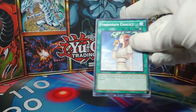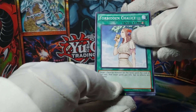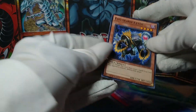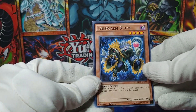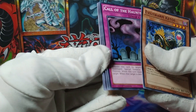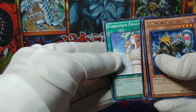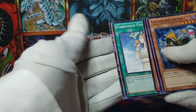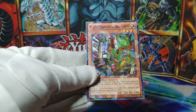Forbidden Chalice — this is the one that gains attack but its effects are negated — might not be bad either. We're putting the final shatterfoil to the front. The rare is Evilswarm Ketos, but the rare is not what we're interested in. Call of the Haunted, Psychic Jumper, Forbidden Chalice. Is this a shatterfoil Forbidden Chalice? That would be pretty good — but it's an effect monster...